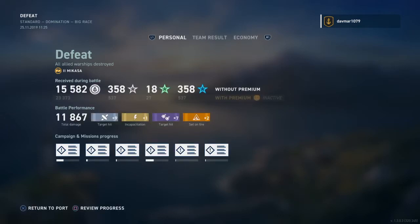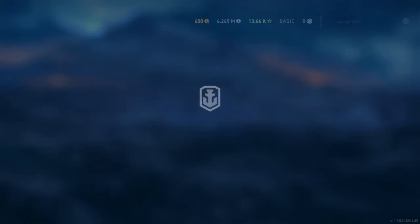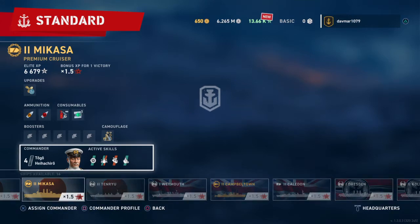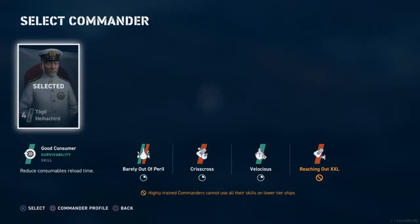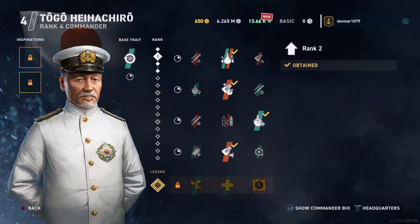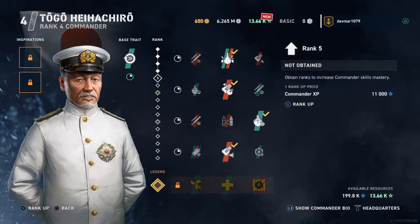I guess we get to see how much we get for points — not that much, but still a decent amount. So head back to port and let's unlock another skill for the Admiral. Even though it says commander, he should have the ranking of an Admiral.